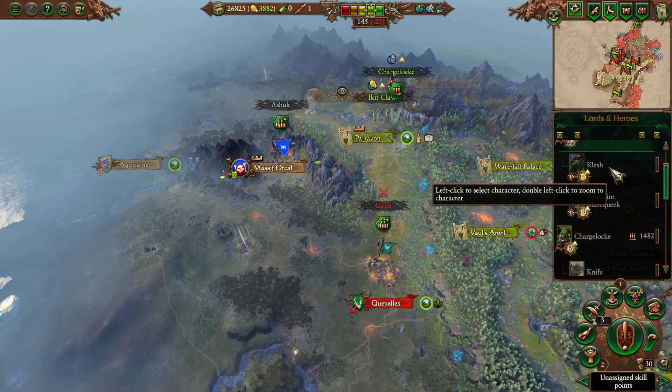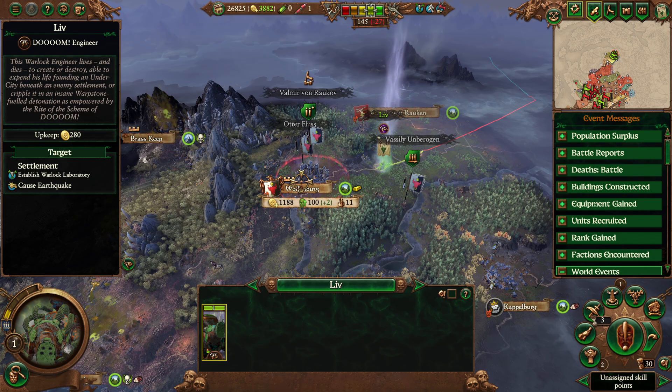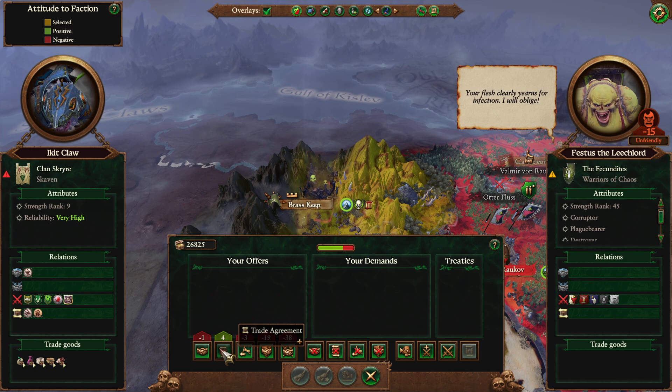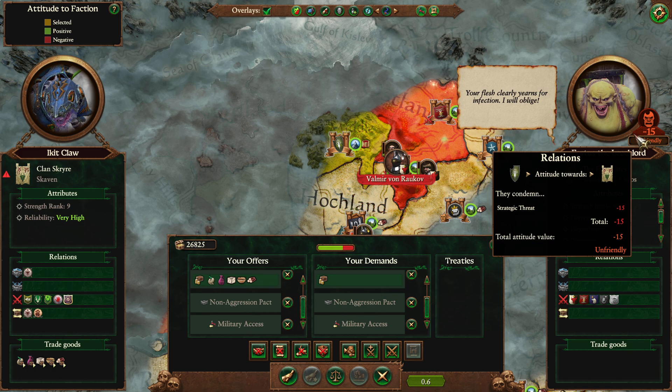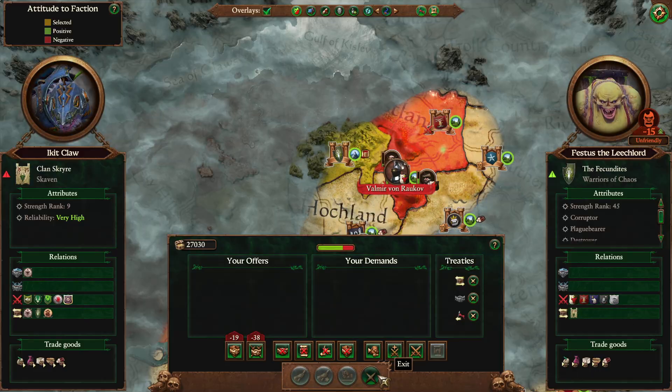I hope I haven't forgotten anything. Let's see buildings and moves. Liv, you're still searching for Clan Mulder, so try to find them. I'm tempted to get that Undercity going, but we've still got two turns. An Aggression Pact? Yes — all of this. Payments? Sure, give us a tiny amount of cash.